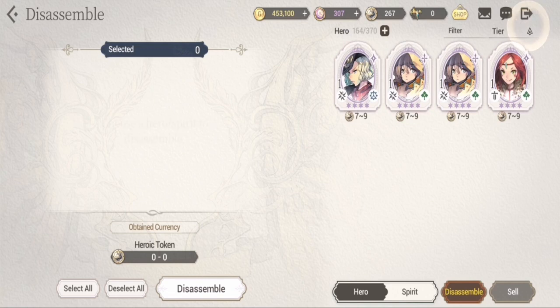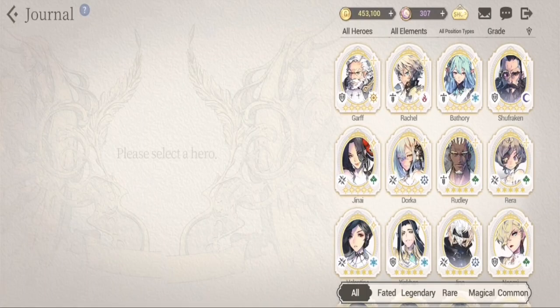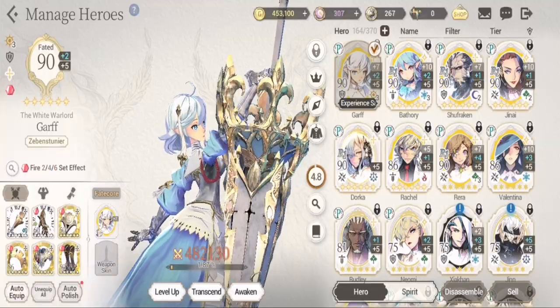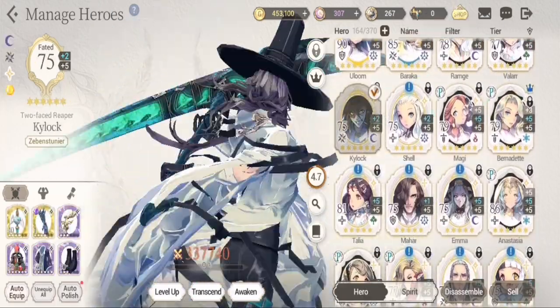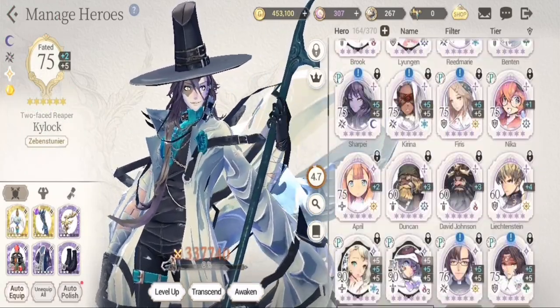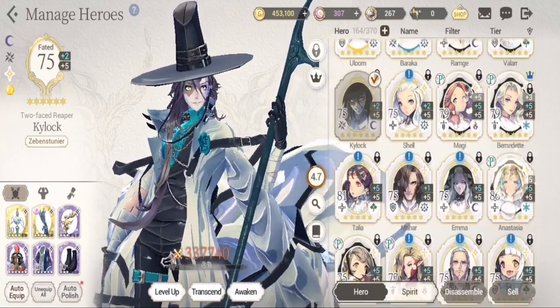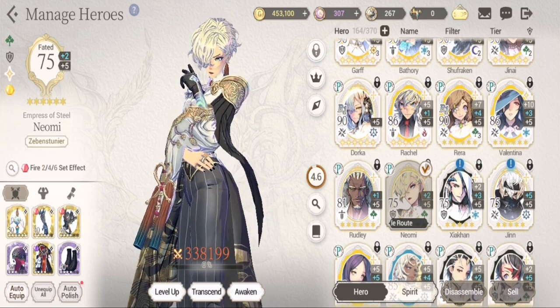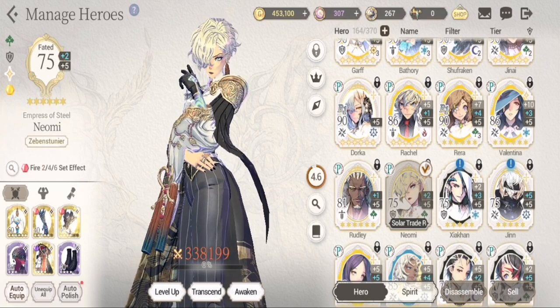The exception for the scout system would be Dorka, because there aren't many four-star heroes yet for Brun. So most of the time what I use for Dorka are one, two, and three stars, except for the five-stars. As you can see in my roster, I still don't have enough Kylock — I still need three more to transcend. And for Naomi, I still need three as well. That's why for Brun I don't use five-stars, but once I've finished transcending, I can use Naomi and Kylock in the scout system.